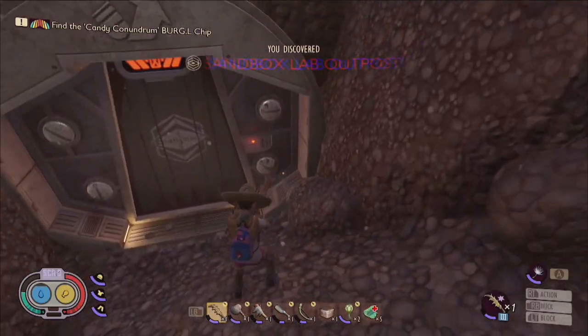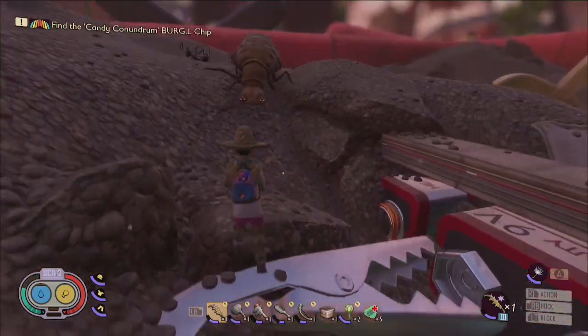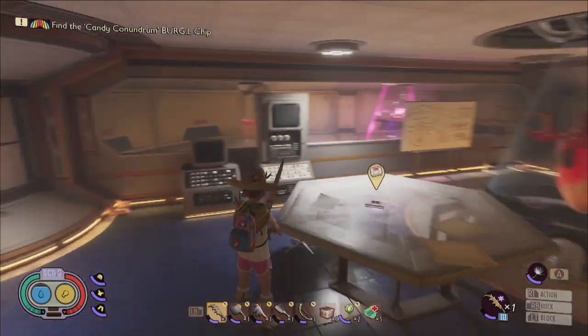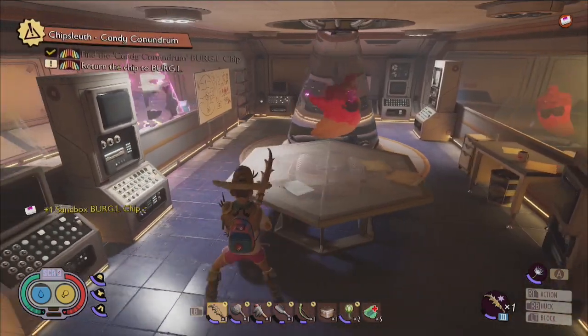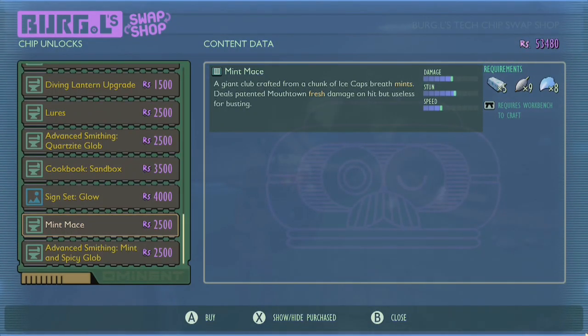Then you gotta go to the center of the Sandbox and locate the Sandbox Lab Outpost, but watch out for the sizzle and the super strong antlions. Inside, you'll find the Sandbox Burgle Chip, which once returned to Burgle at Oak Lab will unlock the recipe for the mint mace and the mint and spicy globs.